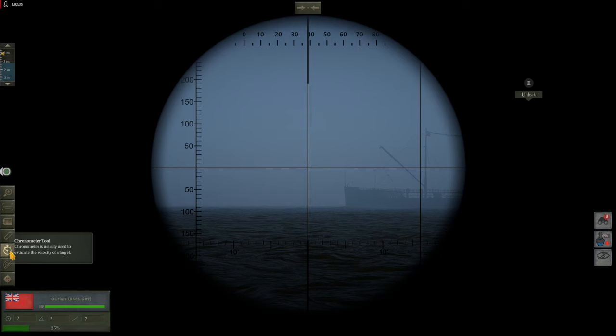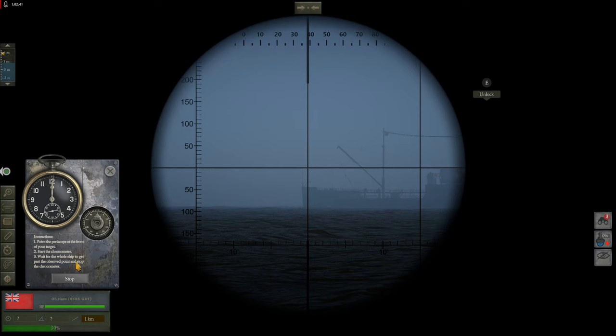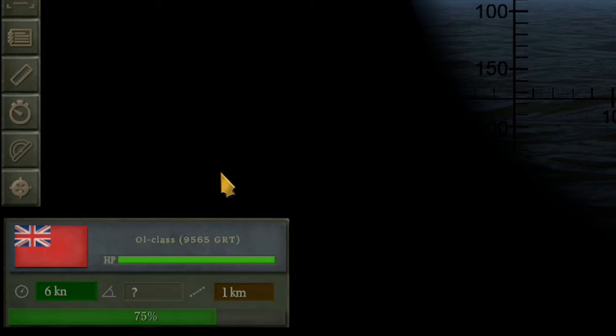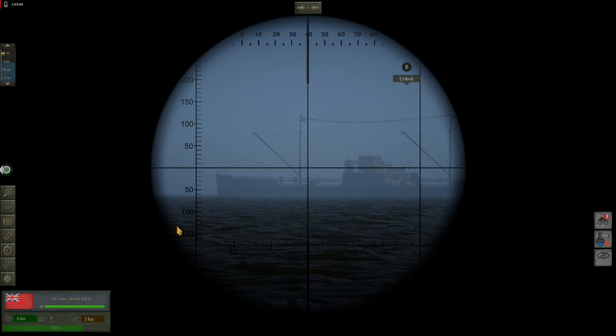To get your target's speed, move your periscope ahead of your target. Open your chronometer tool and as the nose passes the center post click start. Do not move your periscope at this time. As the aft of the ship passes the center post we will stop the clock and set. The skipper believes this ship is going six knots.